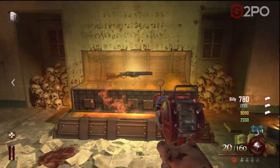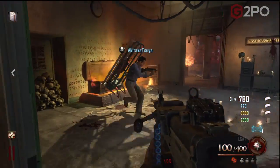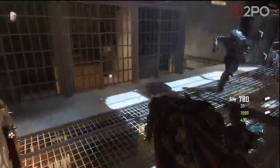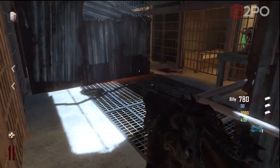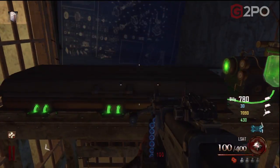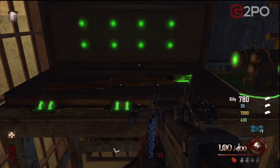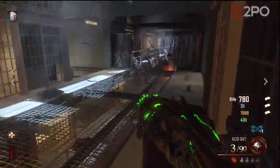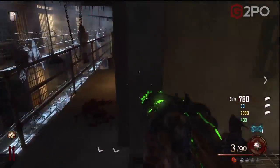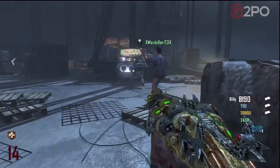There are so many variations to this. I was trying to verify on Twitter what would happen if you just have a regular blundergat and pick up the regular blundergat off the warden's desk — I heard rumors it might just reload your ammo. So there are four variations of the blundergat: you've got the regular blundergat, the acid gat, the sweeper which is a regular upgraded blundergat, and the vitriolic withering which is the upgraded blundergat with acid.